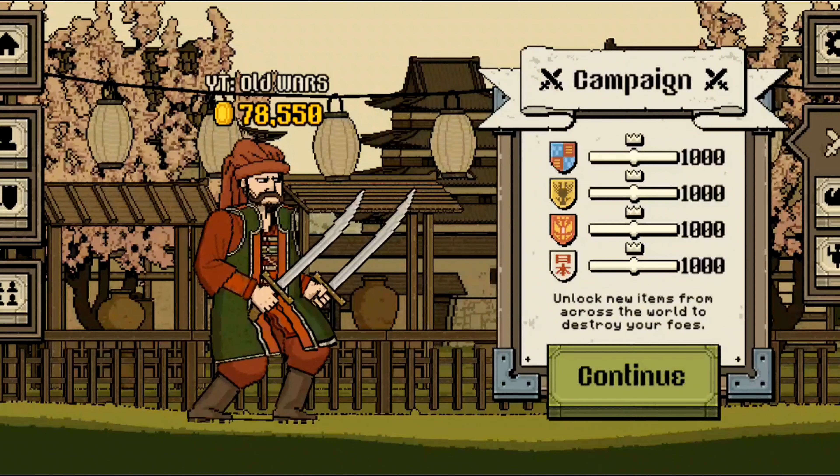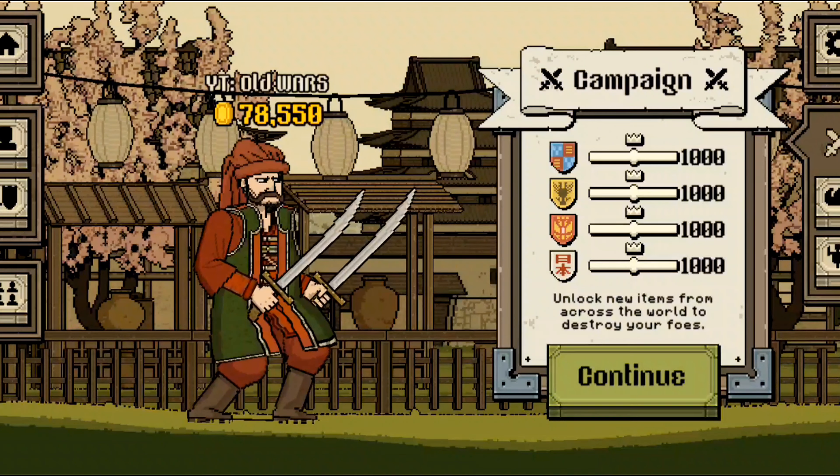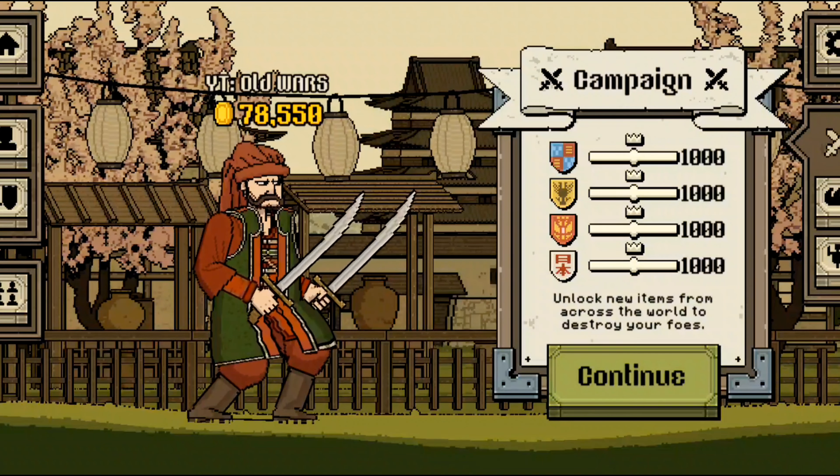Hello folks! In today's video of Bloody Bastards, I'm gonna show you guys how to make your Smeg as a Janissary — an Ottoman Janissary. Let's start.